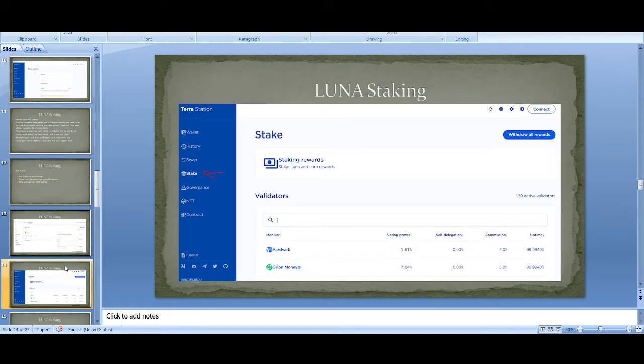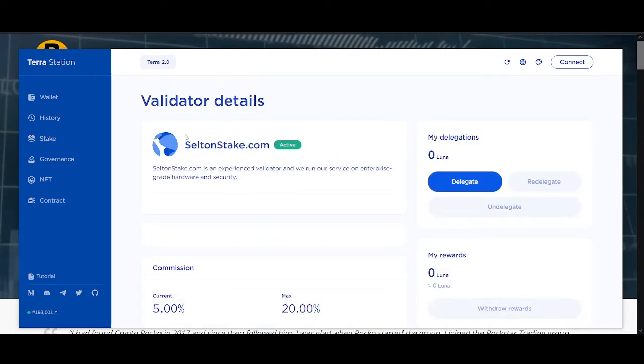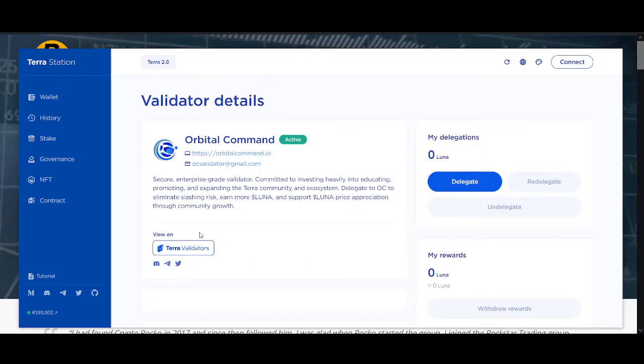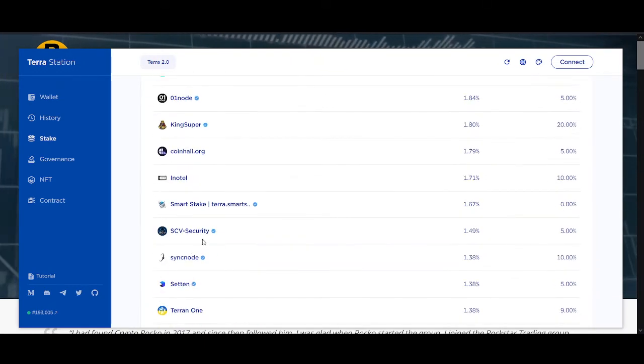Now let's go to the staking section. The staking options have changed and there are fewer options now compared to before. Please go into them, read about them, and pick one you think is best — check out their Twitter and their website. Click 'Stake' in the Terra Station wallet and you can search through validators by voting power and commission and read about them.